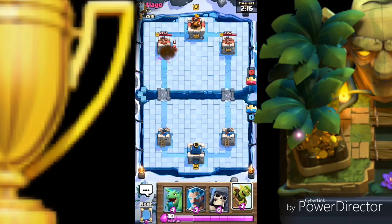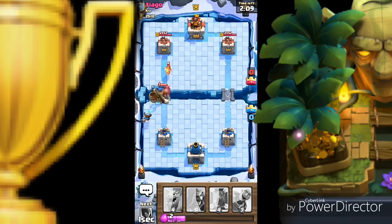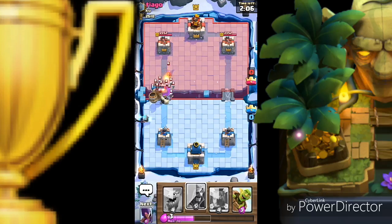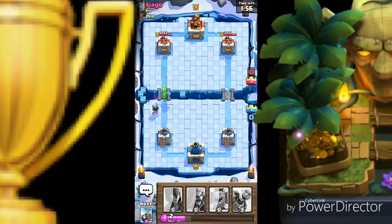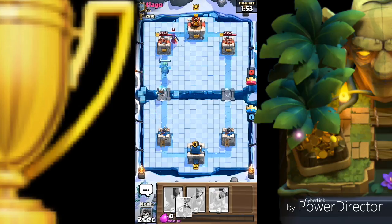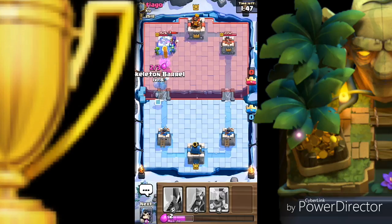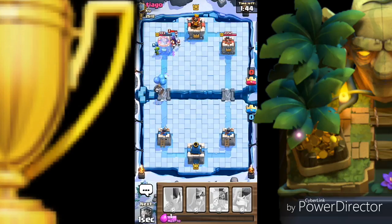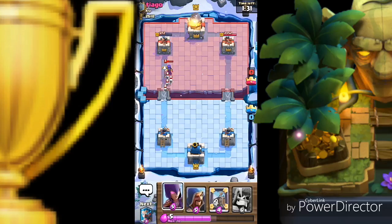He's gonna put a Pekka — this combination came again from the last battle. Let's go ahead with the giant skeleton. He also dropped the skeleton army — no worries, baby dragon dropped. Pekka is not gonna even touch the tower. My ice wizard — let's go ahead and put the goblin barrel, which got distracted into killing the baby dragon. This distraction criteria is awesome — make sure you keep that.